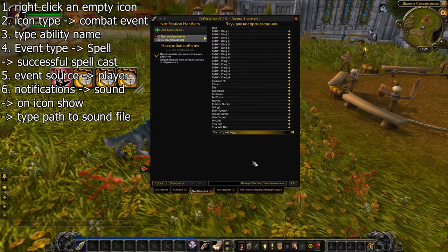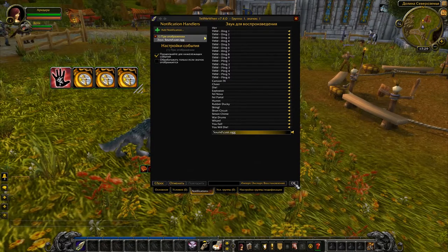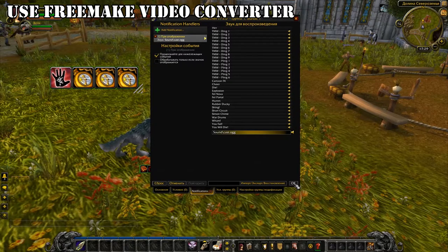Click the speaker icon to make sure it works. If it doesn't, double-check the path and file name. If everything is correct but the sound doesn't play, try changing the file format. Use Freemake Video Converter, which you can download for free, to convert the sound file to another format. Convert to MP3 if it was OGG and vice versa.